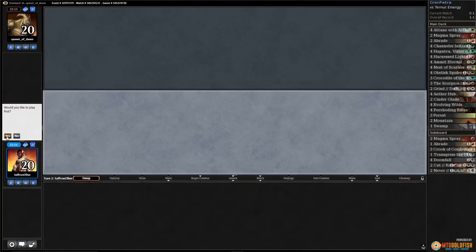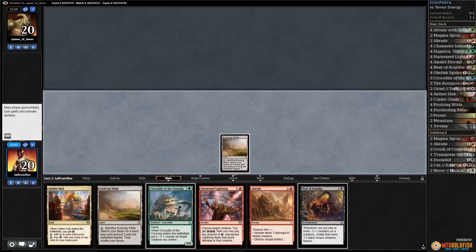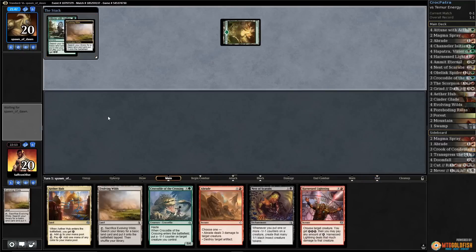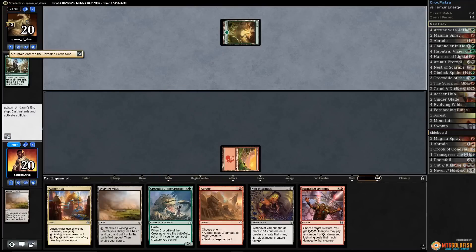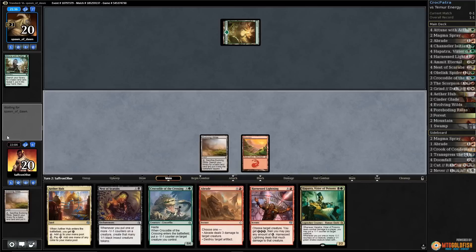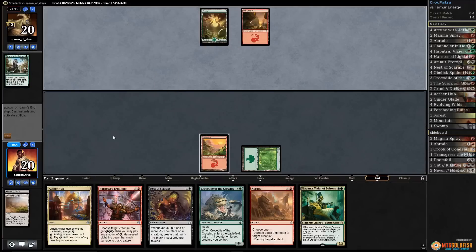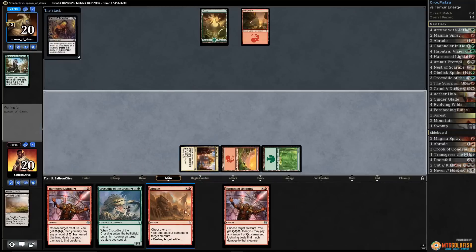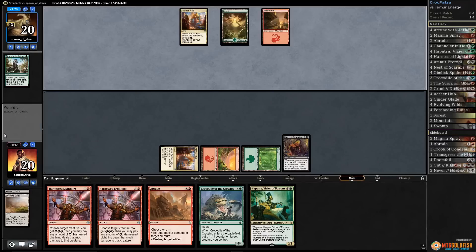We get to play first. This hand is sweet if we find some more action — we've got a couple good removal spells and Nest of Scarabs, which is huge. Crack the Evolving Wilds — start with a mountain, but we only have one actual threat. Crack Evolving Wilds, grab a forest, play Aether Hub, get an energy, run out our Nest of Scarabs, and pass. We're out of black mana until after we Harness Lightning.